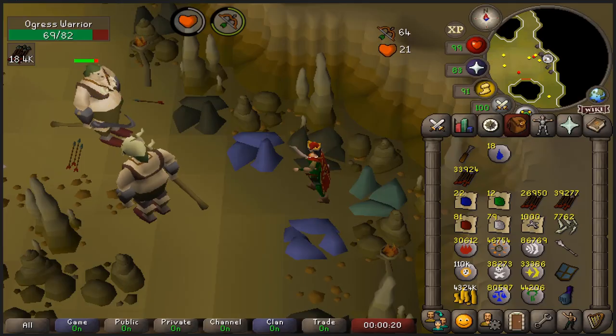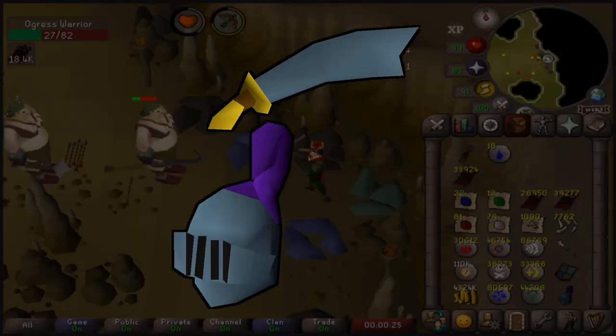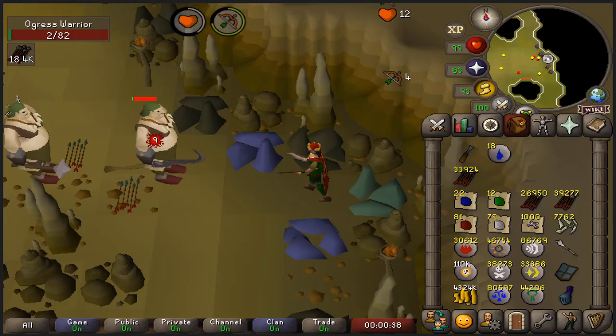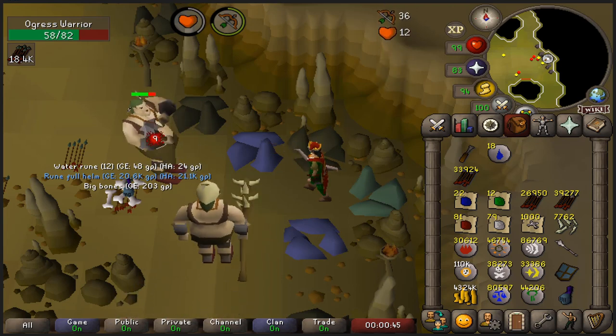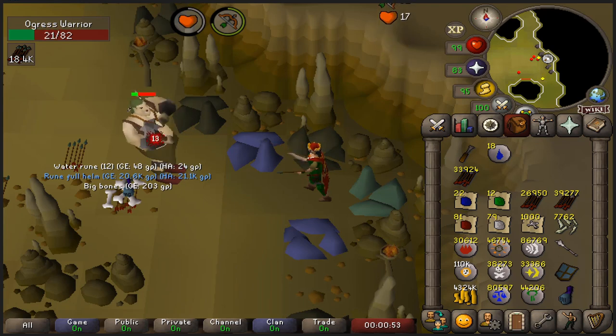When it comes to gear, there are three items that can take a bit of time to re-obtain: the rune scimitar, rune full helm, and rune kite shield — the last one being especially time-consuming, as the only way to get the best-in-slot shield without at least 96 Smithing is 1 in 40 from Obor. Bagging these three items could save time re-obtaining them later, but there is also a rarely-considered opportunity cost of even having the bag in your inventory.